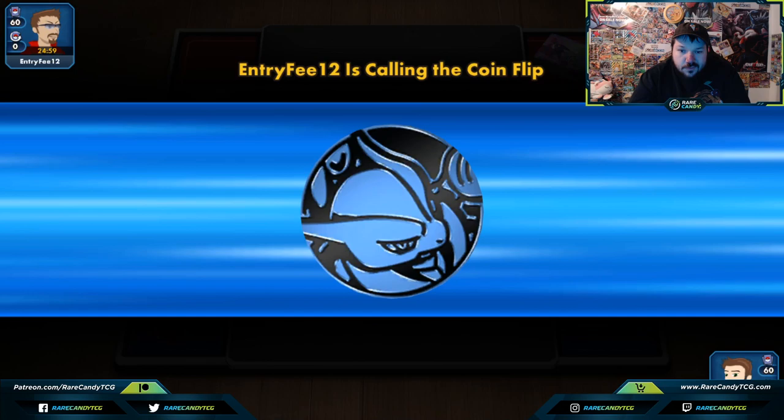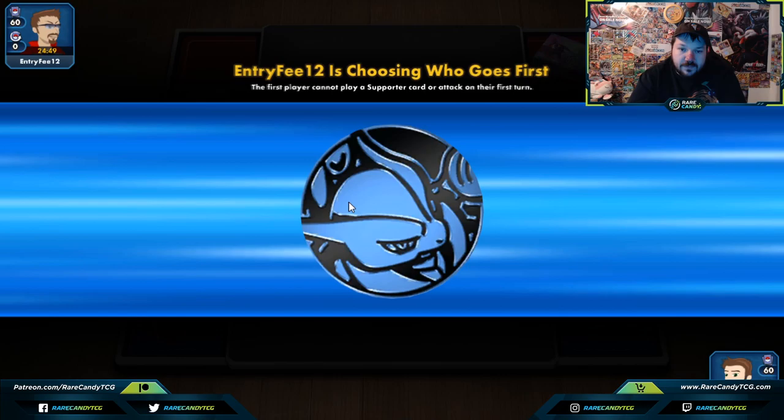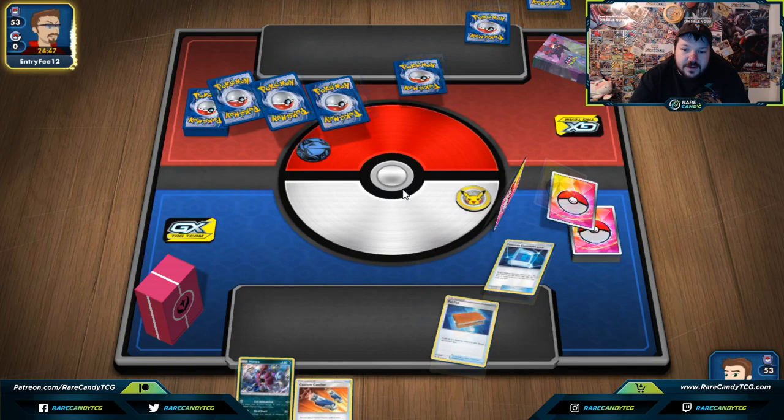Jumping into this game, we've got our win streak going. We're playing against Entry Free 12. They're calling the coin flip — hopefully we get to go first — and we lost the coin flip. That's okay, maybe they'll let us go first. Looks like they won't, but it's still okay.